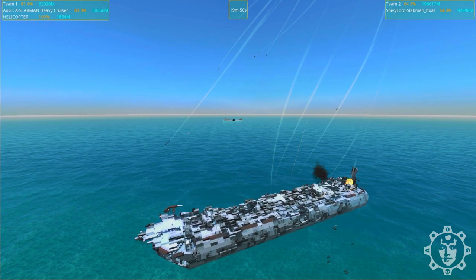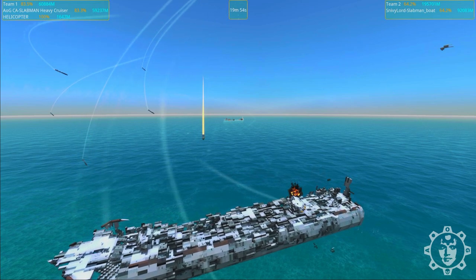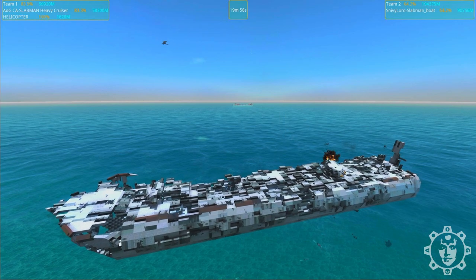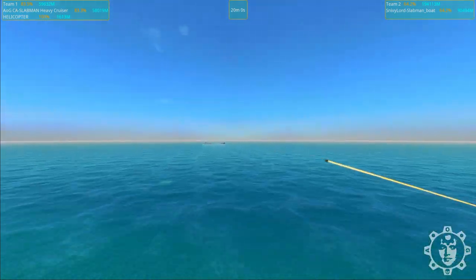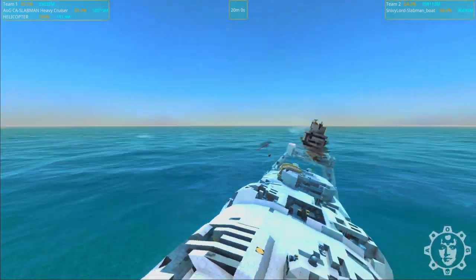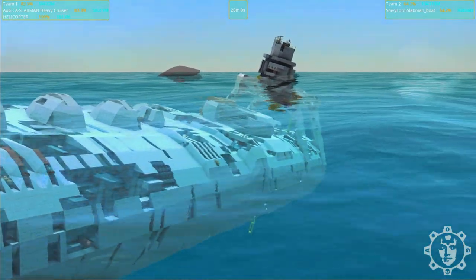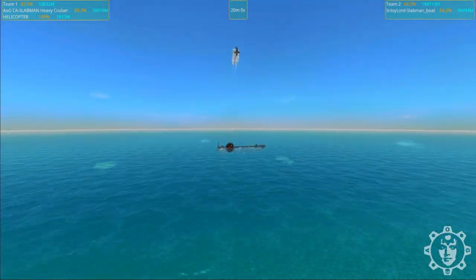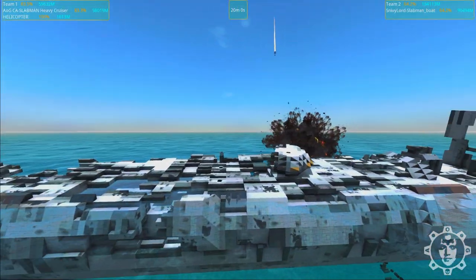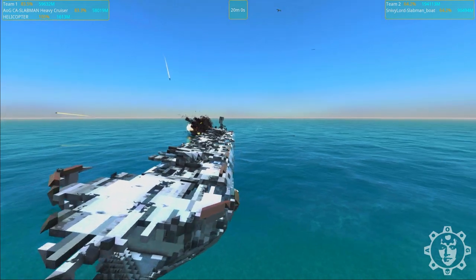This Slabman is semi-submerged and mostly using its mortars to deal damage, but is able to take out many of the CRAM shots anyway. I'd say Snivelord's Slabman boat is an extremely resilient and well-built ship. However, from the results of this battle, we can by no account say it is better than the original. We stopped at 20 minutes - GG, let's move on to the next battle.